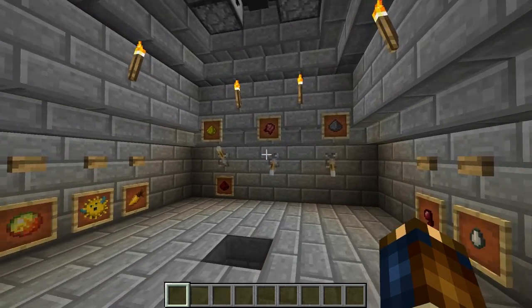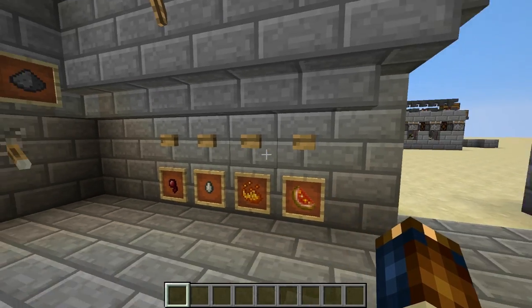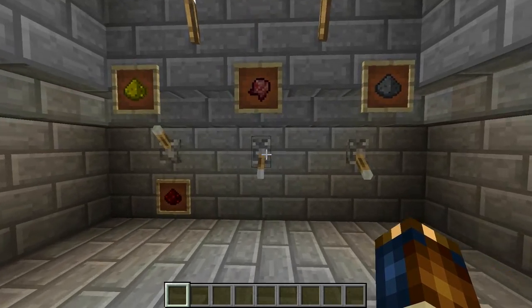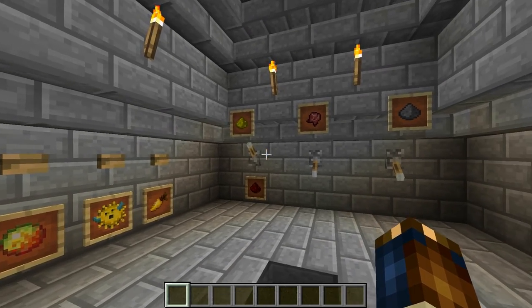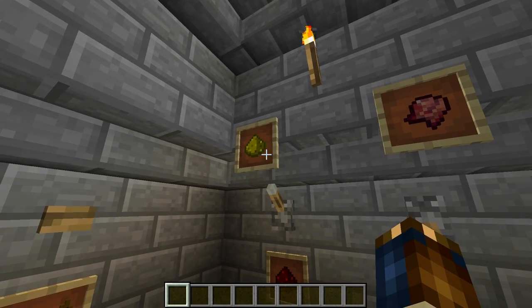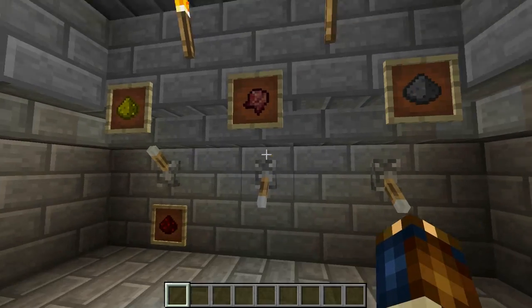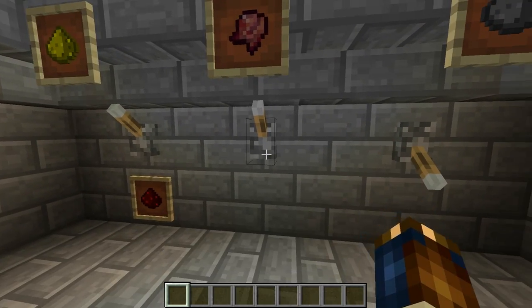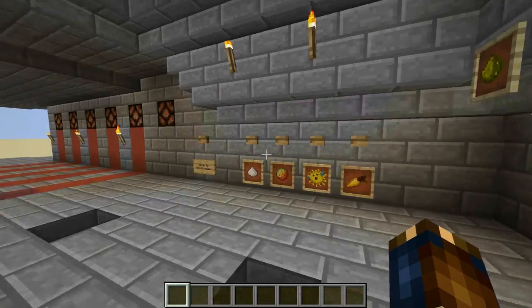This is the main control center. Any one of these buttons on the side will brew a potion with that as the main ingredient. These levers back here will determine what modifiers are added to the potion. So you have the glowstone for power or redstone for duration. You can turn on the spider eye to corrupt the effect or turn on the gunpowder to add the splash effect.